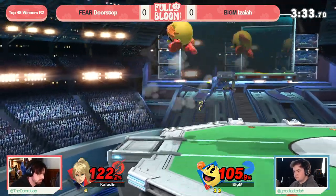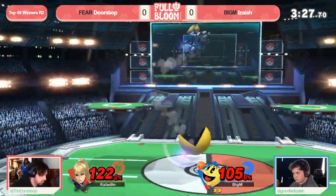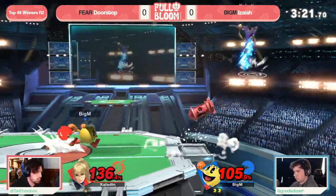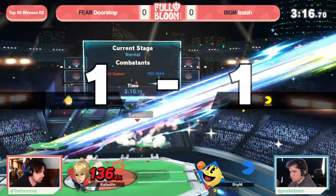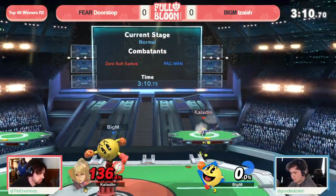Doorstop is not a ZSS who's gonna look to mix up those wave bounce plasma whips that we see Mars and NidoSharp look for as a kill mix-up, so he's going to kill a lot more in the corner. He's not gonna be able to find these raw read situations, and that combined with a large stage has been something Isaiah has taken full advantage of. Just the quick back air from Doorstop, hopefully bringing this to a point where Doorstop can get through.